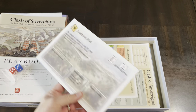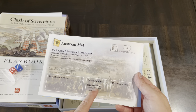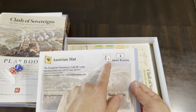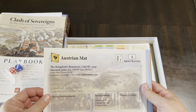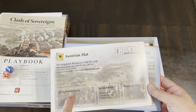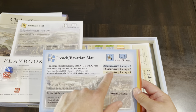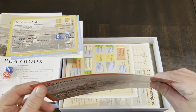Now we get into the faction mats. The Austrian mat has holding boxes for spring reinforcements, a British subsidy depot, available starting resources, and an army rating. It kind of reminds me of the old Avalon Hill game with the different player mats. Here's the French and Bavarian mat with different ratings for the different factions within it. You also have Spanish and Prussian, and British and Piedmont. These are decent thickness — not bad.